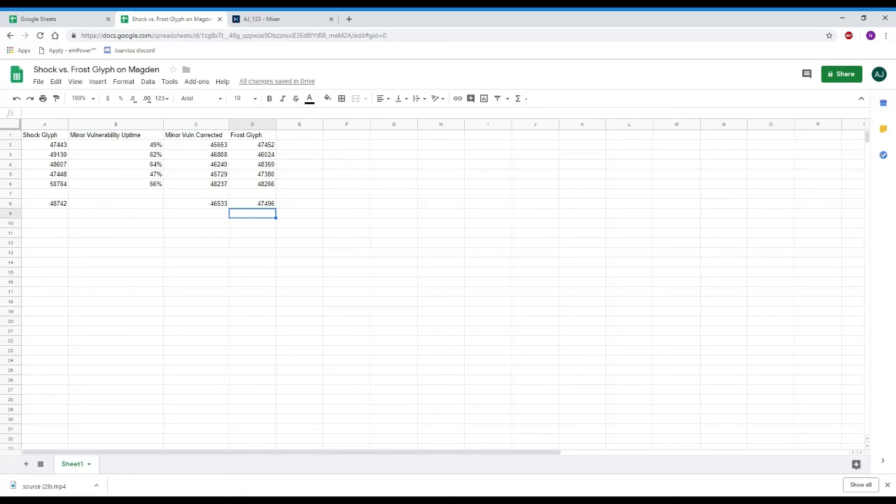So when correcting for minor vulnerability, the Frost Glyph hit almost 1k more than the Shock Glyph. So if you're in a group where you have your minor vulnerability up — you have Infallible Aether or Scavenger's Demise — a Frost Glyph will be a better option on a Magicka Warden. Although if you're in content where you don't have that support, like VMA or an open run where people don't have all their sets or the healer can't get a heavy attack in, a Shock Glyph might work out better. But otherwise, on a Magicka Warden, a Frost Glyph back bar looks like it's going to be the better option.